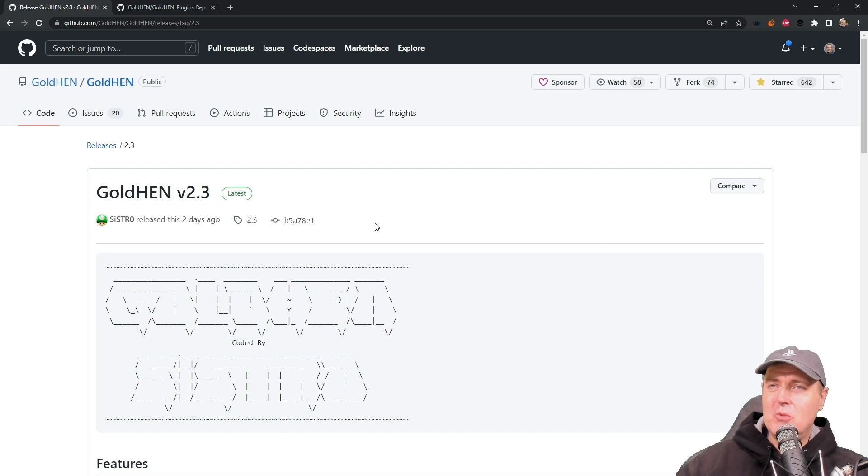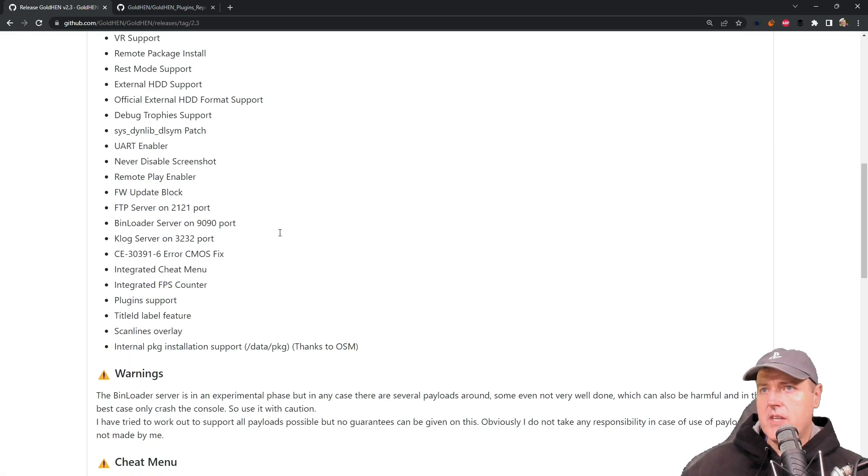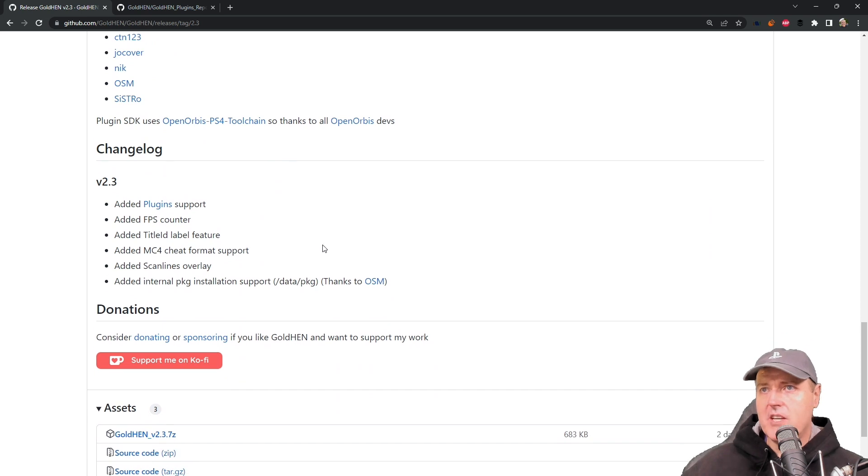Now getting into the news: GoldHEN version 2.3 has been released and it is cram packed full of features. Since this is an official release, it is on GitHub versus the Ko-fi or the support page, which means it's available to the public for anyone to download. Let's scroll down and look at what was in the changelog.